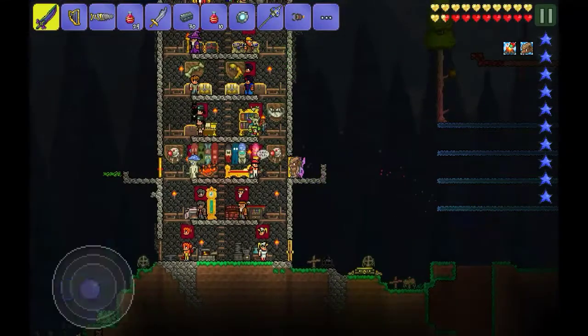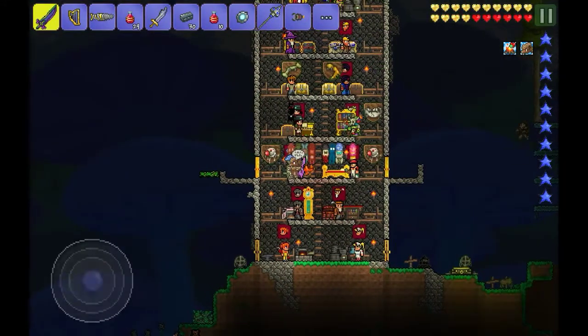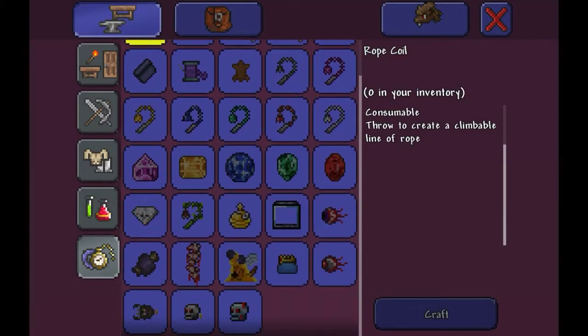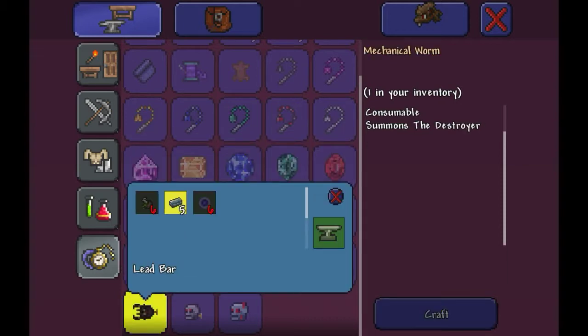First of all, what you're gonna need is to summon the Destroyer's mechanical worm. You can craft it at a mithril or orichalcum anvil for six rotten chunks or vertebrae, five iron or lead bars, and six souls of night, which can be obtained from the underground crimson or corruption — or it doesn't have to be underground, I don't think, but whatever.